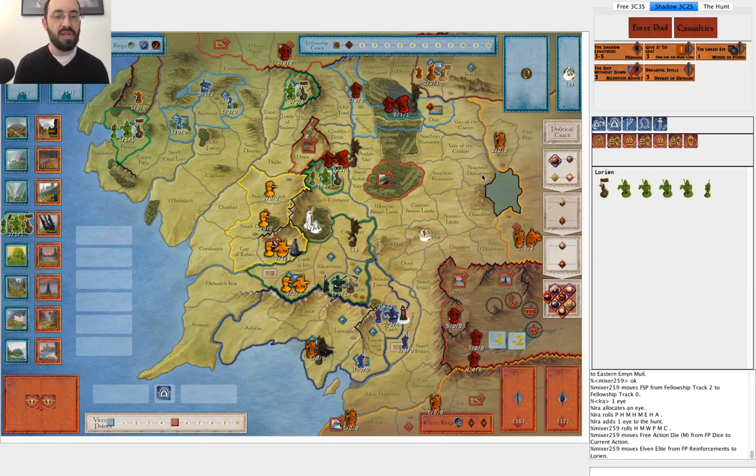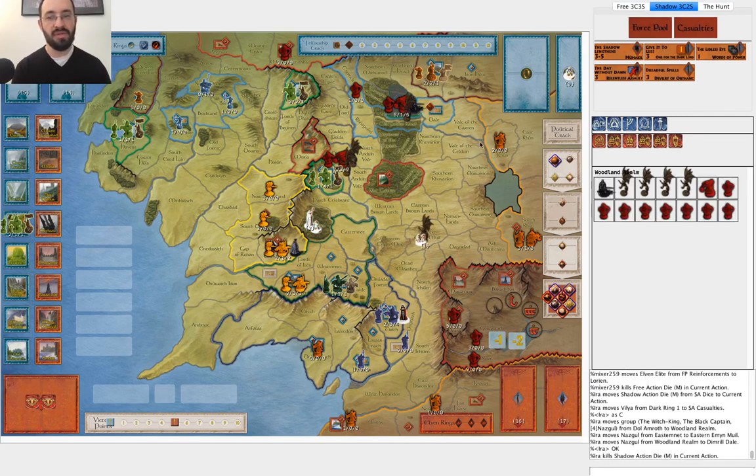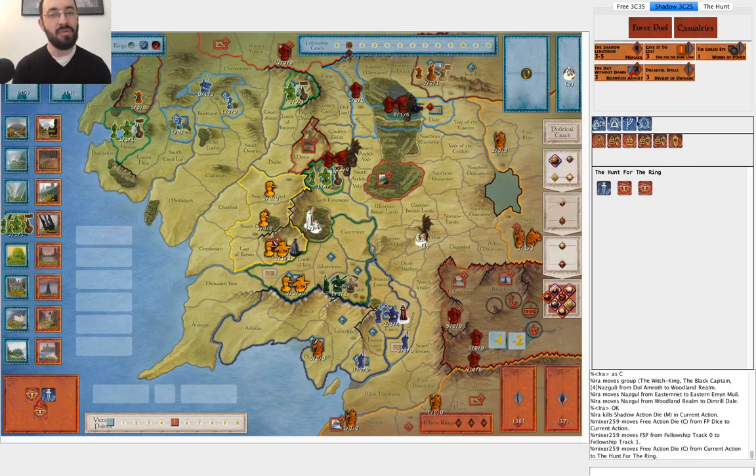His first action is to muster in Lorien. I think that probably makes sense because otherwise I could besiege it with this army. It's a tough call — I'm going to get to put a Nazgul on the Fellowship this way. I think mustering into Lorien is probably right. I use the ring, move my Nazgul all around, and continue to have five Nazgul there so I can play Dreadful Spells at some point. He moves the Fellowship. I think I use the Will of the West here — there's no reason not to use the Will of the West in case I have Day Without Dawn. I miss him.